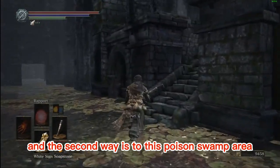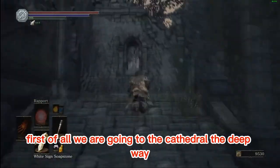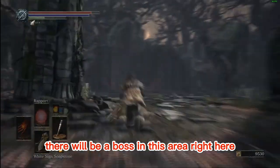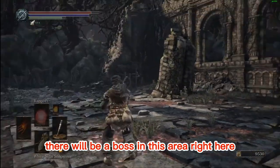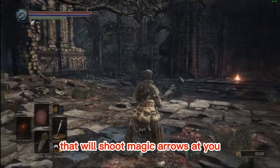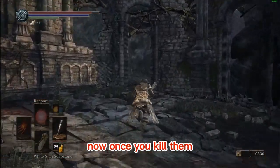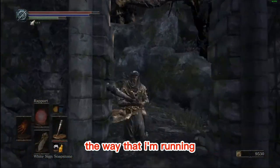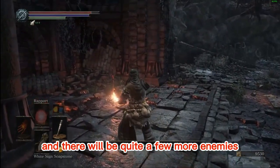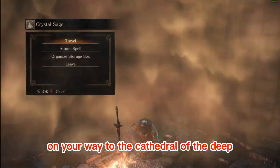The second way is to this Poison Swamp area. First of all, we are going to the Cathedral of the Deep way. There will be a boss in this area right here, and you will fight a witch boss that will shoot magic arrows at you. Once you kill them, there is a door over here - which is the way that I'm running - that you will need to go through. There will be quite a few more enemies through that door that you will fight on your way to the Cathedral of the Deep.